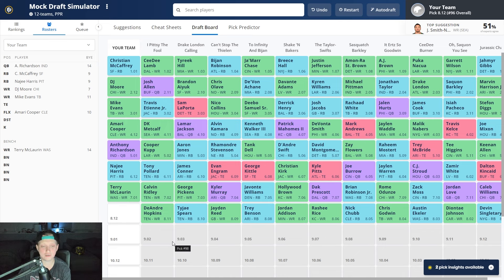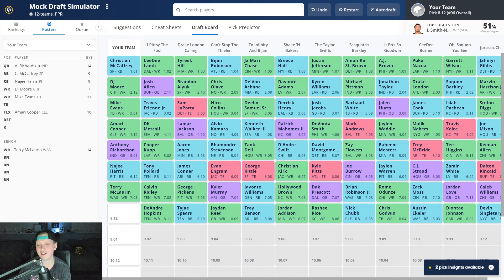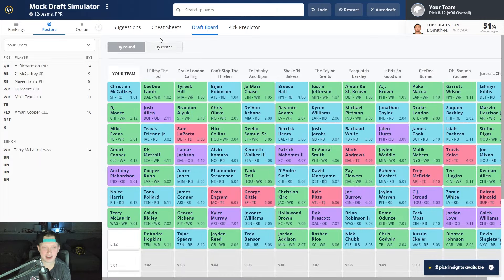After Terry McLaurin: Calvin Ridley, George Pickens, Kyler Murray, Javonte Williams, Hollywood Brown, Dak Prescott, Brian Robinson Jr., Roma Dunze, Zach Moss, Jordan Love, Caleb Williams, Devin Singletary, Deontay Johnson, Austin Ekeler, Chris Godwin, Nick Chubb, Rashid Rice, Jordan Addison, Trey Benson, Jaden Reed, Tajay Spears, and DeAndre Hopkins. Back-to-back turns hurts because I really did want to get Tajay Spears, but now it's truly time to go hammer mode on running back.